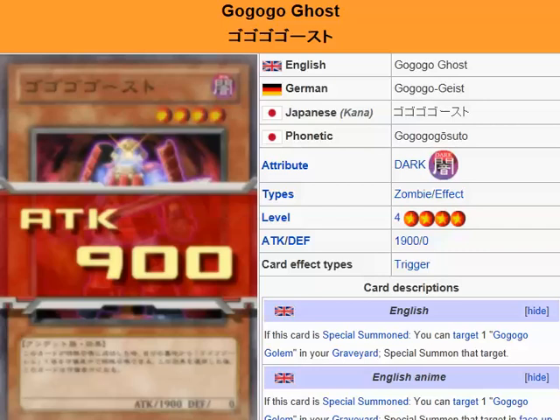What we're looking at here is Go-Go-Go Ghost. Go-Go-Go Ghost is a Dark Zombie Effect Monster, Level 4, attack 1900, defense 0.